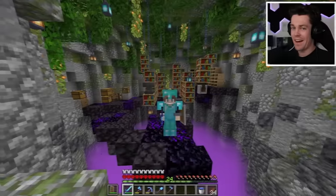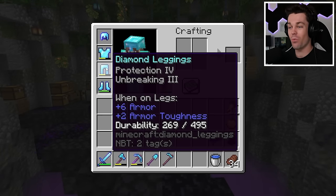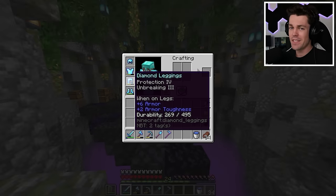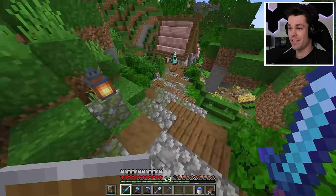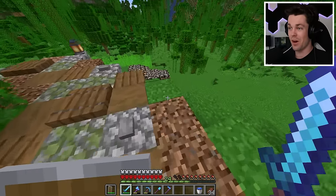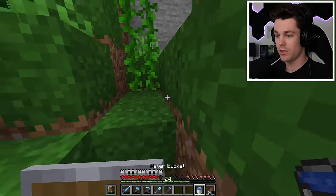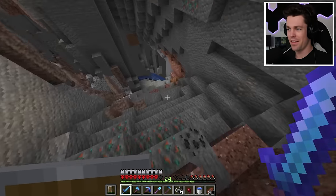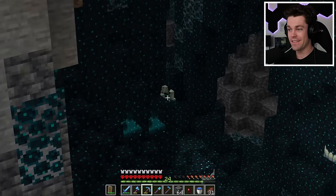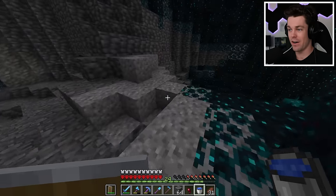I'll get some more XP and work on maxing out the rest of my armor. After even more enchanting, I finally have all of my armor maxed out except for one piece - my leggings. For these to be maxed out, they need swift sneak 3, and you can only get that enchantment in an ancient city. Lucky for me, there's tons of deep dark below my house. I found some more deep dark, and this time there's shriekers.